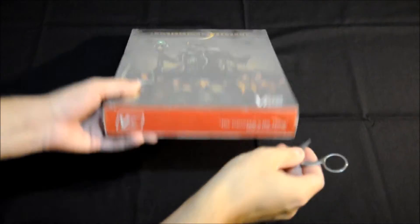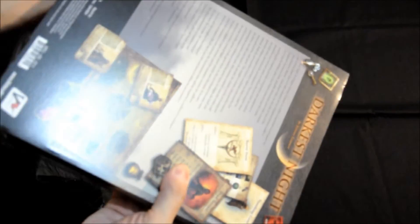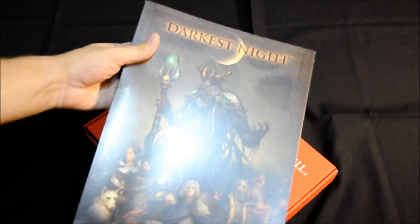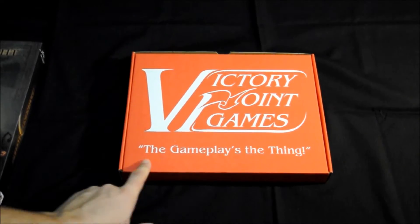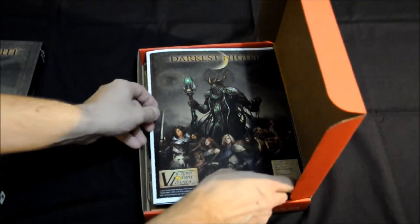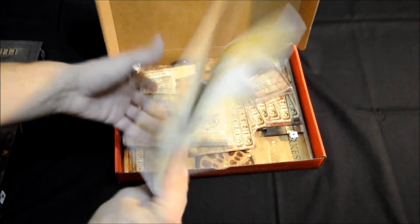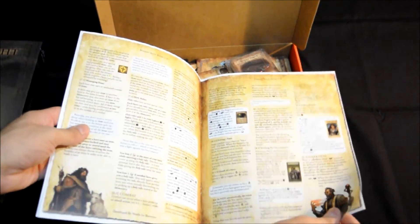Vamos a proceder a abrir la caja. Le tiramos el plástico y vamos a ver qué sorpresas nos deparan en el interior. Como veis, vienen en una funda bastante chula. Lo primero que nos encontramos es una caja de Victory Point Games con el logo de Gameplay is Cine. Vamos a abrir la mesa y lo primero que nos encontramos es el libro de reglas. Es un manual a todo color, mate. He tenido la oportunidad de leerlo y es de una lectura bastante fácil.